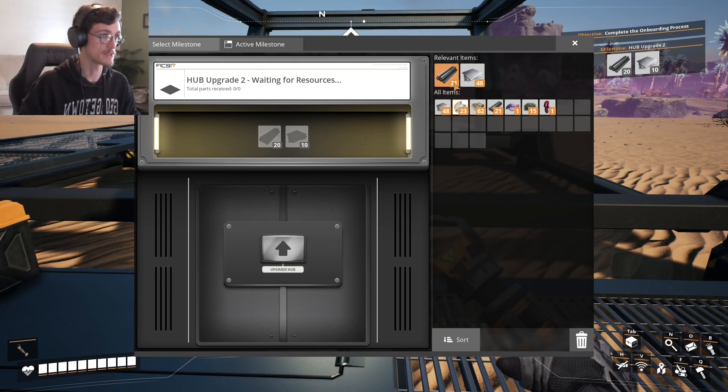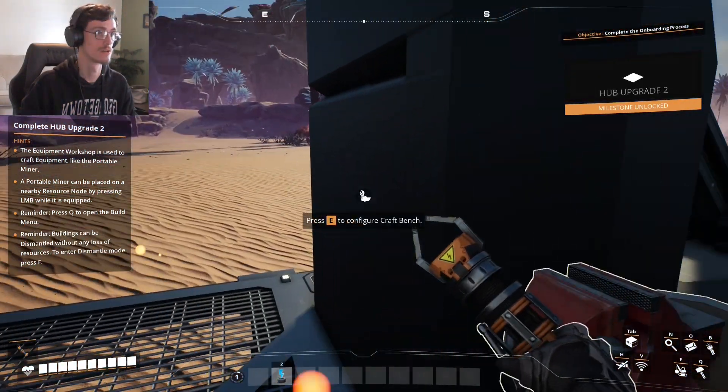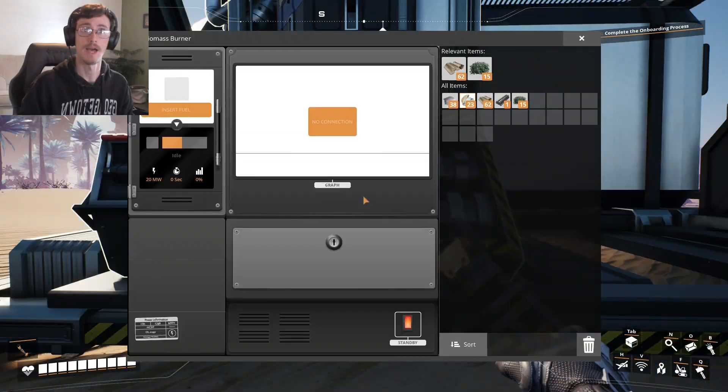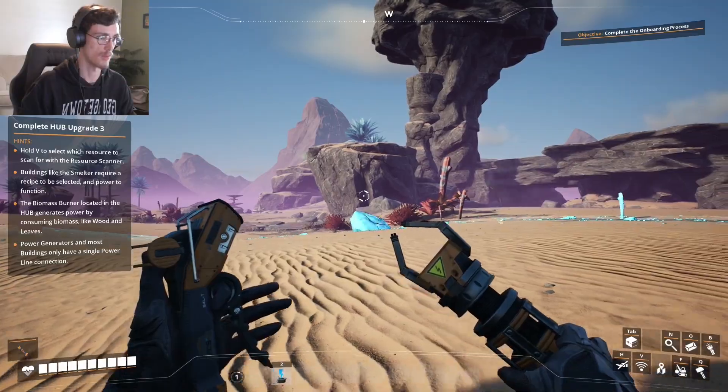Oh, I already have the pieces. I already have them. I knew those were gonna come in handy. My metal plates. Congratulations, you have unlocked building workshop and equipment: portable miner. Inventory additional slots. Hub upgrade — note: portable miners. I can burn my own biomass. We got copper ore! We got copper ore!